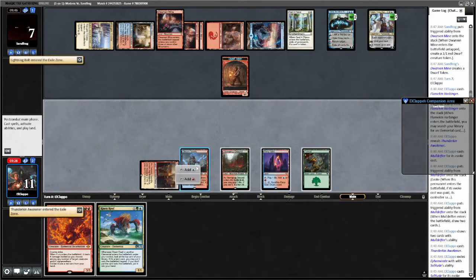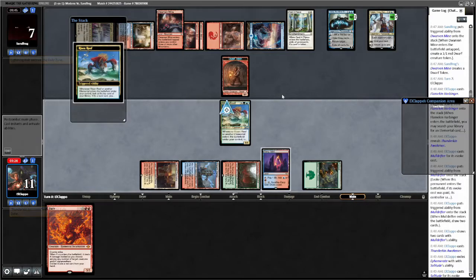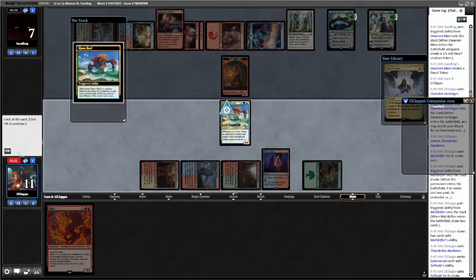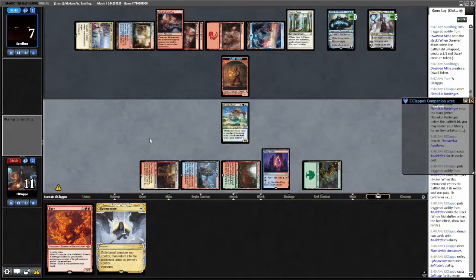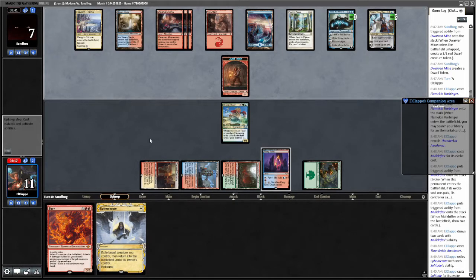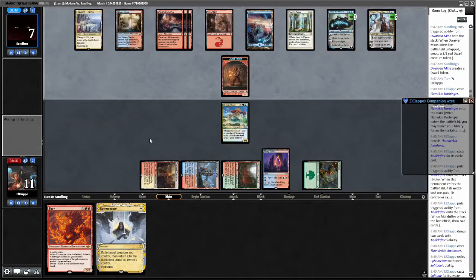They bolted our Thunderkin Awakener — sure. How about this Risen Wraith? Trigger — Ephemerate. Sure, pass turn. Still looking for a Creativity — what is this, 12 cards we've looked at now? Still haven't found one. I also need a second token maker now. Jace is putting in work for our opponent. If only I had a chance to cast it and try to kill it. If we draw a Cavern of Souls we can kill the Jace and the Teferi.